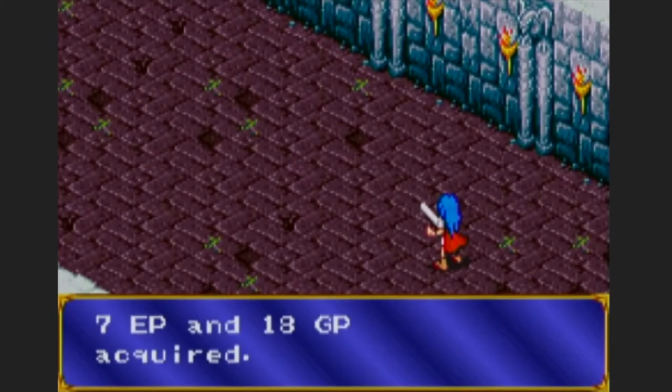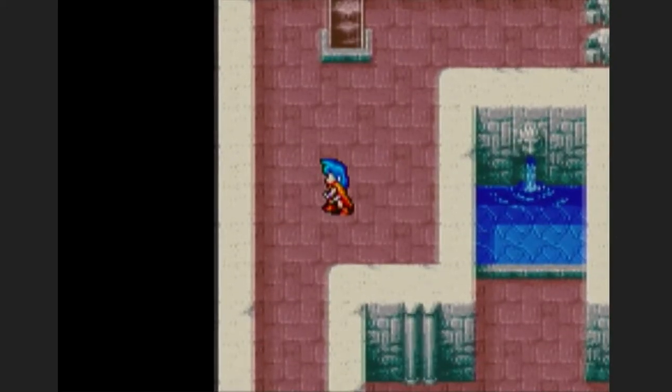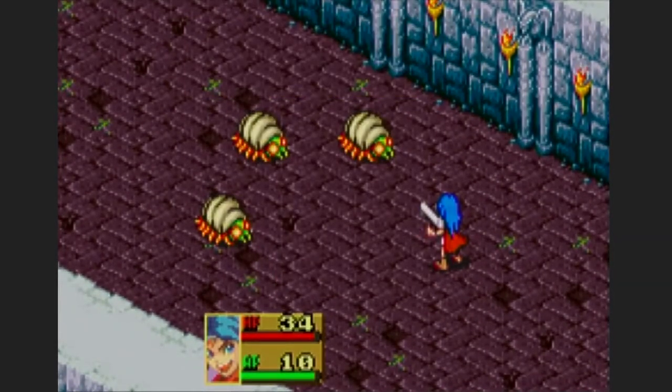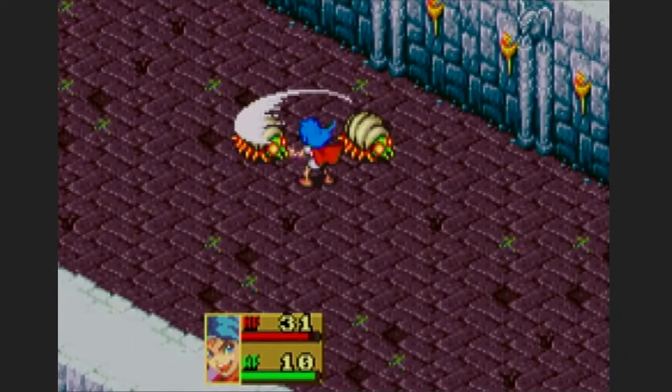The cool thing about this game compared to the second one is that they actually show the health bars even if you haven't battled the creature before. In the second game there's a question mark when you haven't beaten the monster yet. Three of them — let's do auto here because I can one-shot them, and the character can actually counter sometimes when they attack and only does low HP damage, so it's not a problem.